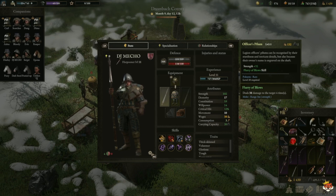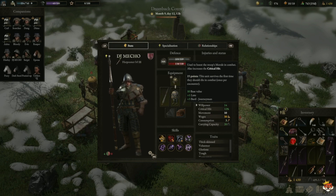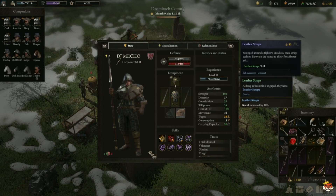Another key attribute is to get at least 15 willpower. If you look at it, Willpower lets you survive the first time you should die in a battle — once per encounter. Poise and ice also increase the critical hit chance, but we mainly need it just for that 15 willpower threshold.